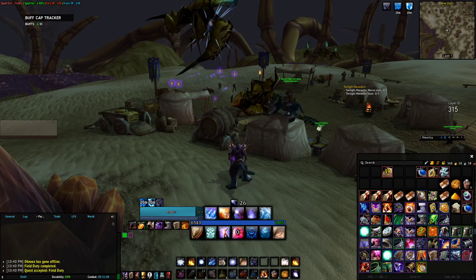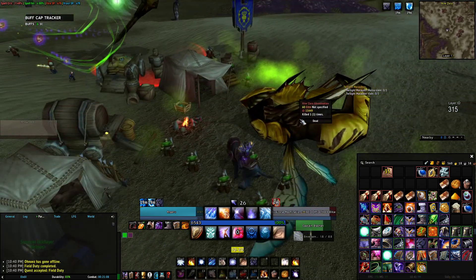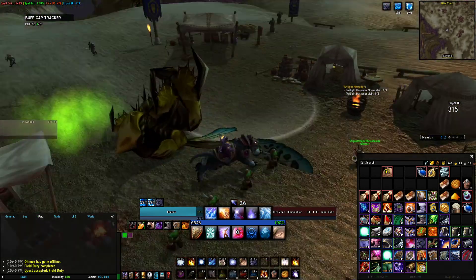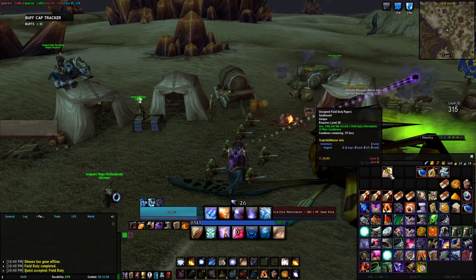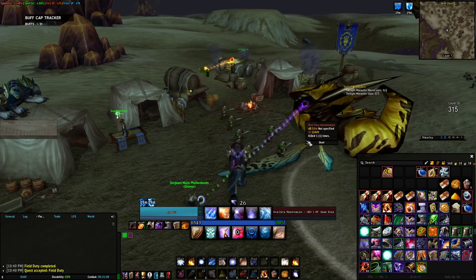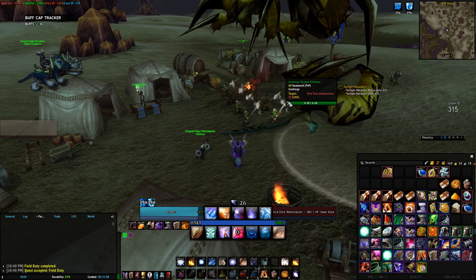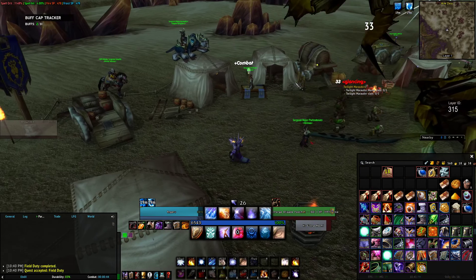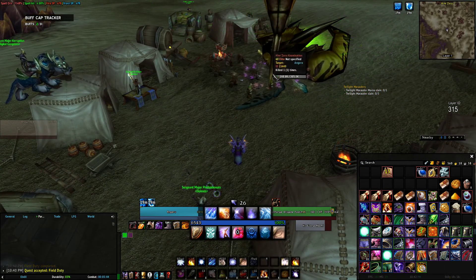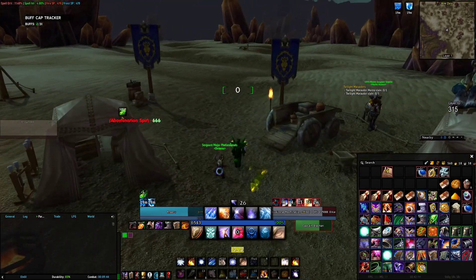Now you have to wait for the RP to happen again. After the RP is done, you talk to the NPC. Make sure you sign your papers — there's a cooldown, so you have to dismount and sign your papers before you talk to the NPC. That's the most important part. After the RP is done you know you have a chance to run back and get two missions. After you get two, you come back and do the RP. That's the trick.